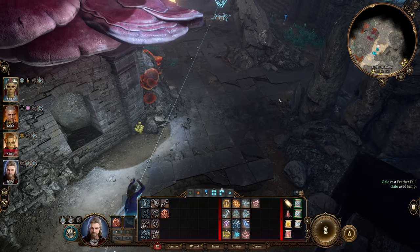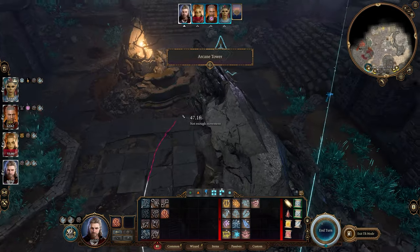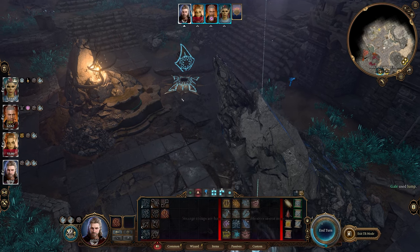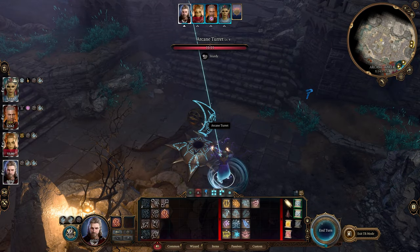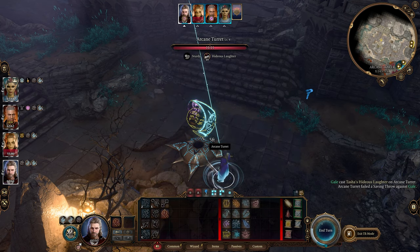Next up is a strange interaction with arcane turrets. These stationary constructs first appear in Act 1 defending the arcane tower. Constructs are made instead of born, and in the case of these turrets, simply follow a simple set of instructions: blast enemies. So it will probably come as a surprise that the spell Tasha's Hideous Laughter will work on them, considering they don't have mouths to laugh from nor bodies to fall prone upon.